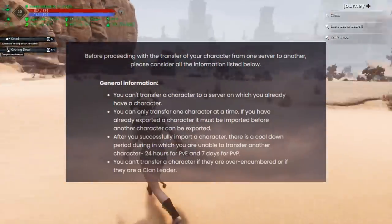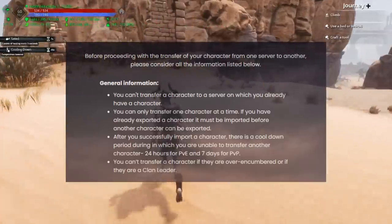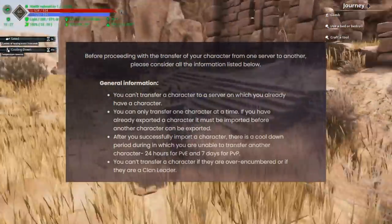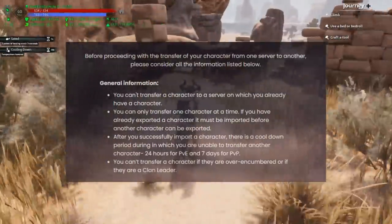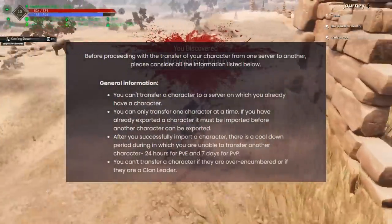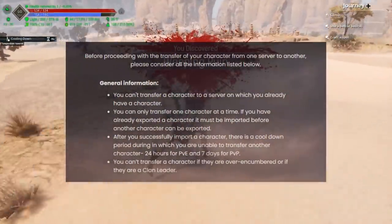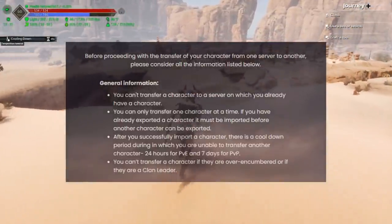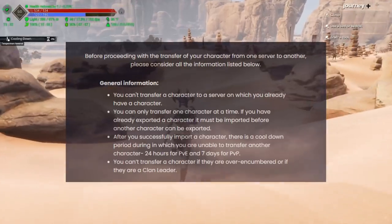After you successfully import a character there's a cooldown period for PvP and PvE. For PvE it is a 24-hour cooldown period and for PvP it is a 7-day cooldown period. You cannot transfer a character if you're over-encumbered or if you are the clan leader.